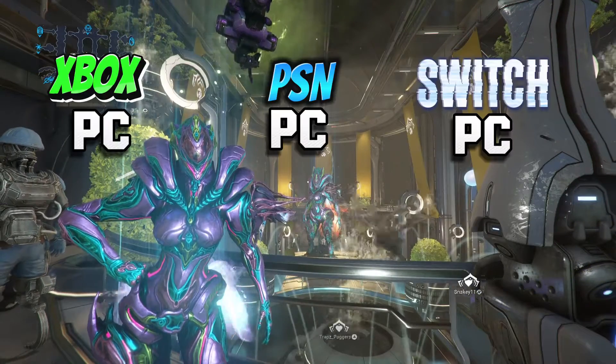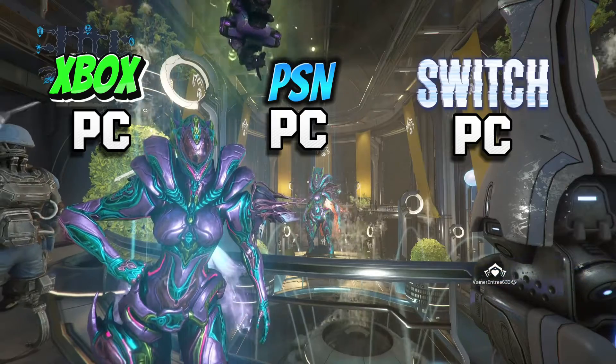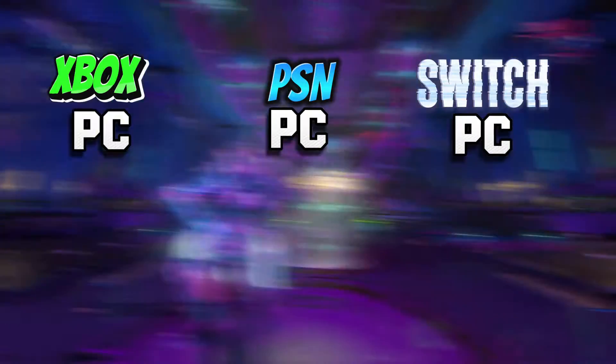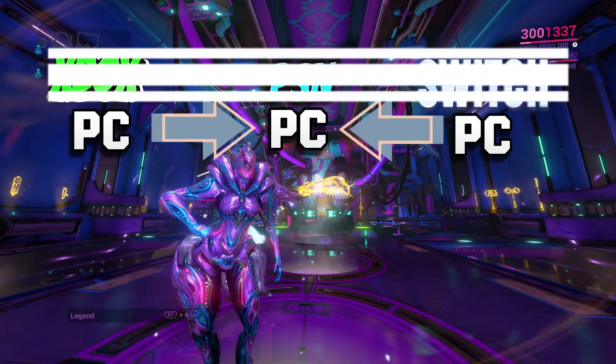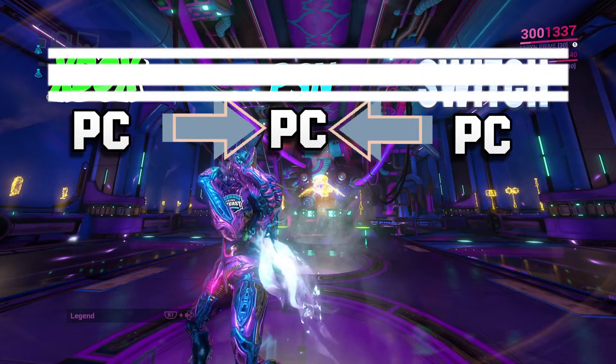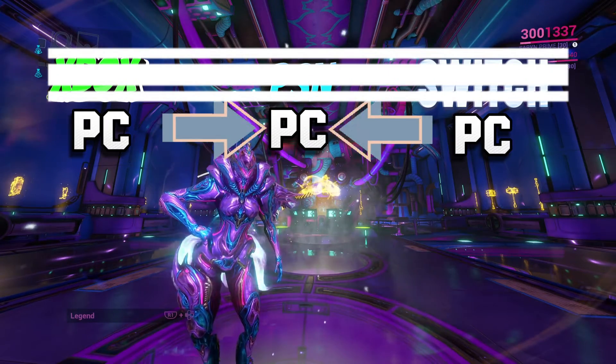Basically, cross-save is activating a PC account that shares your console inventory. You aren't actually sharing with your friend who's on Xbox while you're on PlayStation — you're trading with the PC side of your account to their PC side, making them the same PC platform.